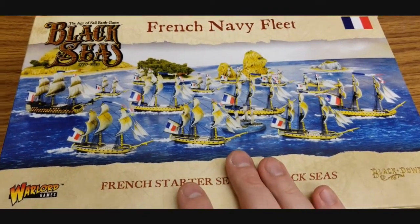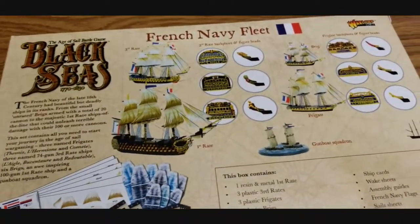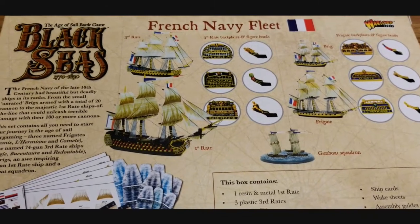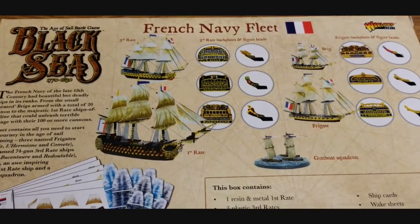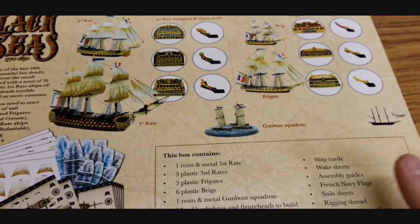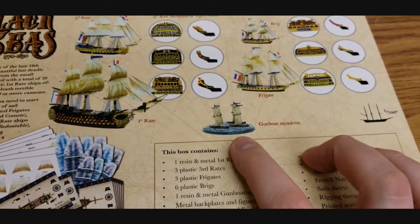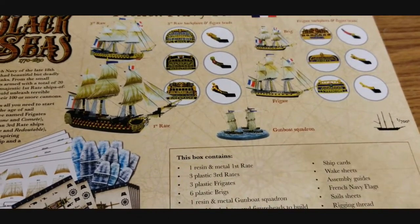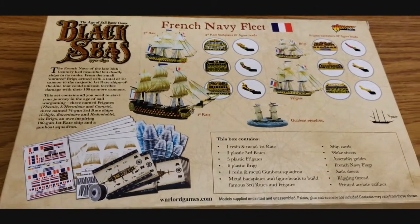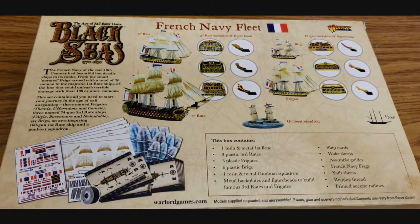Taking a quick look at the box, there is a ton of stuff in here. We basically get a first rate, some third rates, some unique variants, frigates, brigs, and down to a small gunboat squadron. I do wish they would give you more than one gunboat, but they do have separate upgrade boxes for that. We'll be back in just a bit after we get this opened up.